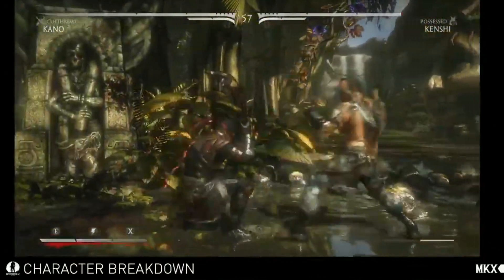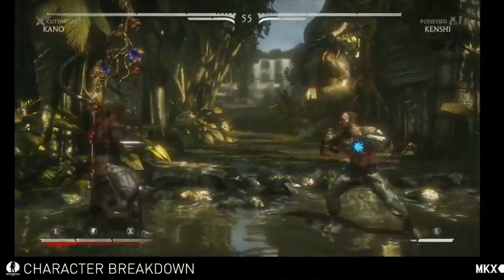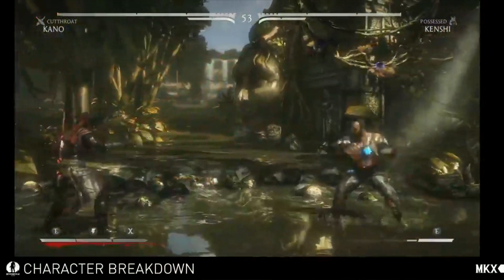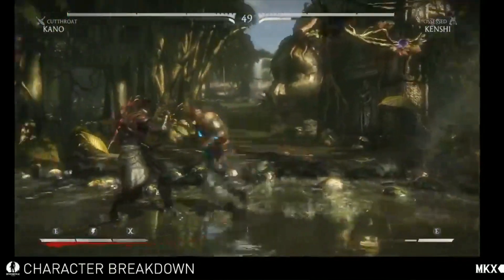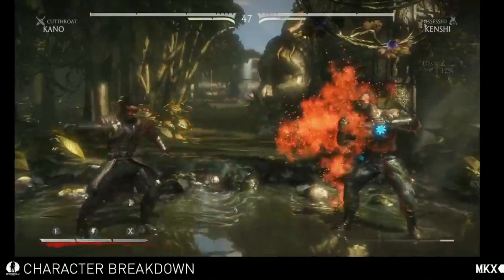The next move is the Soul Push — again, similar to the Spirit Push. This is a short to mid-range attack. It's pretty safe if you're at max range. The cool thing about this move is you gain a lot of distance as you push the opponent back. The EX version is really great for keeping him at mid-range.